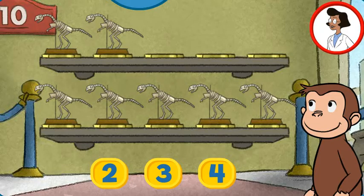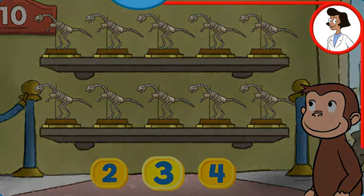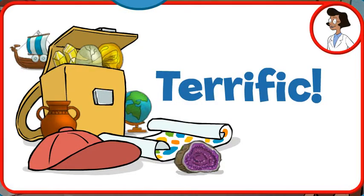Here we have seven things. How many more do we need so that we have 10 all together? Four. You're right, now all 10 are on display. Terrific, what a wonderful exhibit!